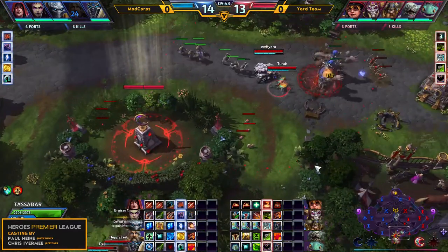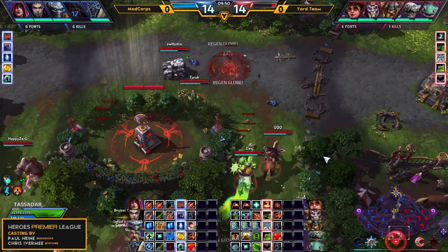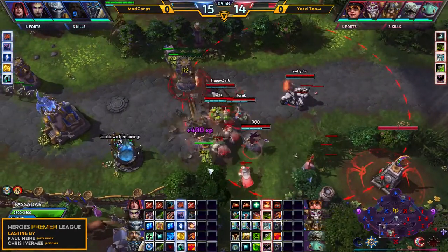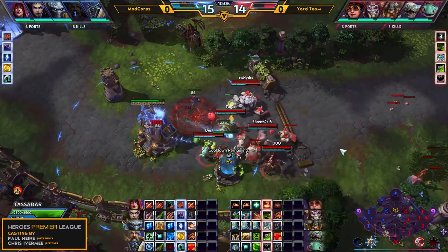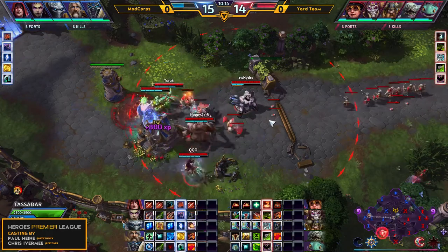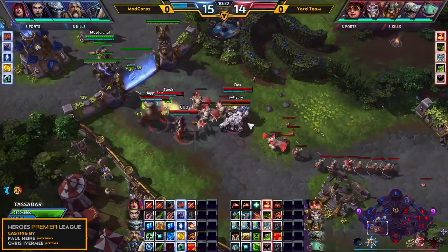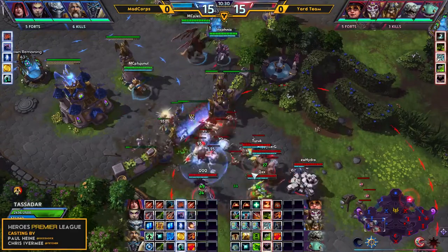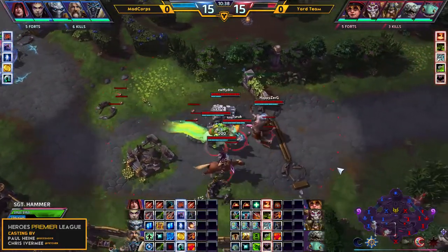They need to stop some mercenaries in the bot lane here. Turek and Hydra are going just for the kills right now — Turek and Hydra once again protecting that fort very convincingly. They're actually just going to use these mercenaries in the bot lane to push. They've controlled the top shrine — the Dragon Knight is going to go to Mad Corpse again. Mad Corpse with a similar idea are going to push down the top lane with their bruiser camp. Tassadar is soaking XP in the mid lane. Both teams are probably going to lose a fort — the bottom fort goes down for Mad Corpse, and they storm on. Only Uther is standing in their way but Kerrigan and Insomnia are also getting in there.